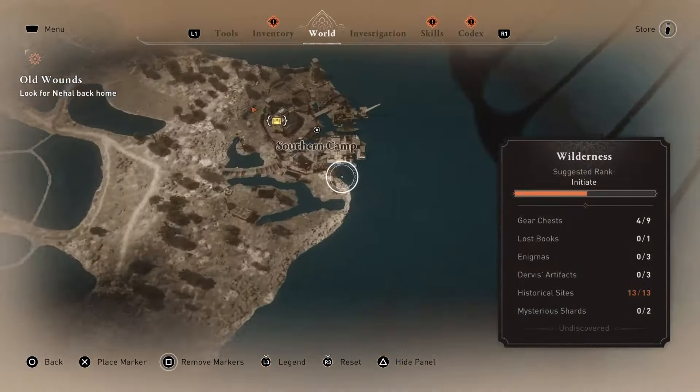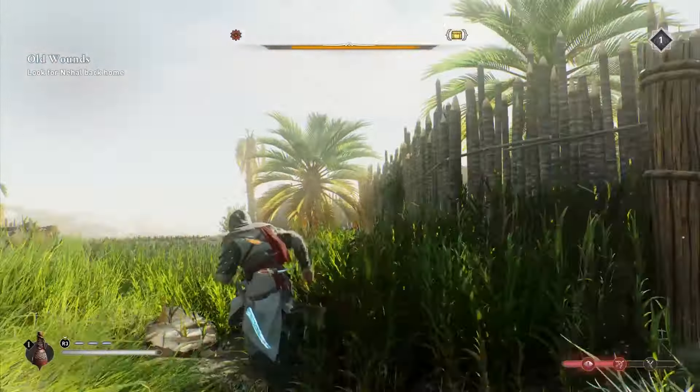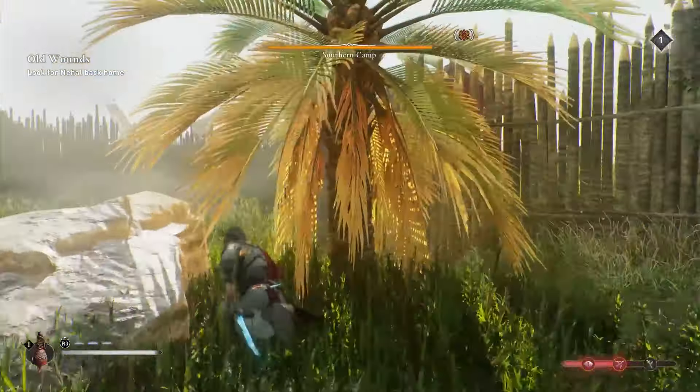After that, head to the right side of the map to the southern camp to get another gear chest. There are a lot of enemies here, but you can sneak in and open the chest easily.